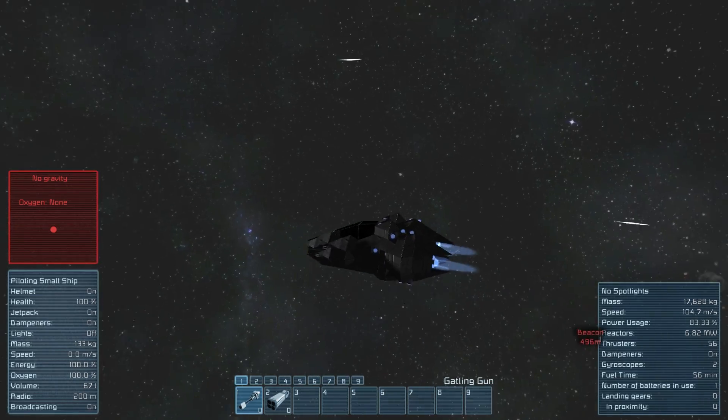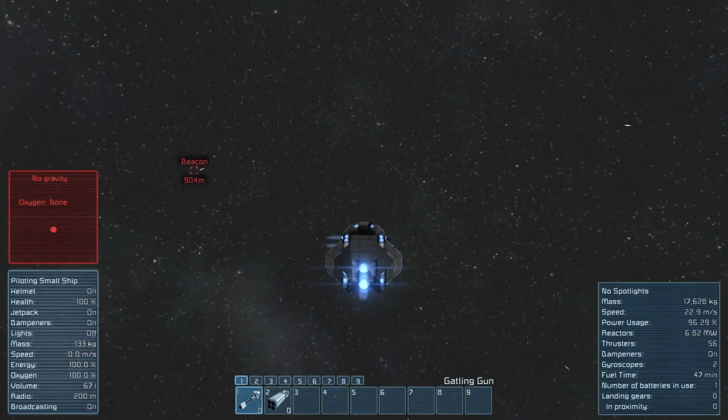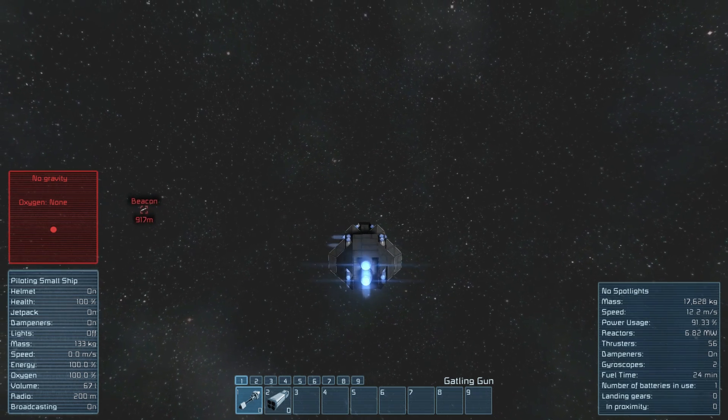Now keep in mind that the number of turrets, the range to the turrets, as well as the size of your ship will all affect your ability to avoid getting hit.